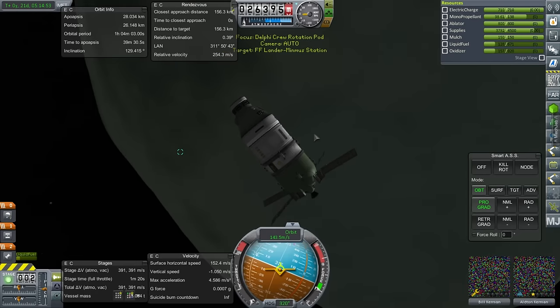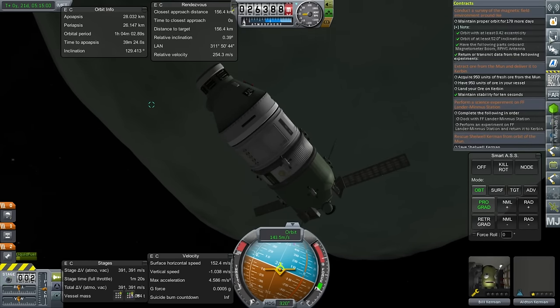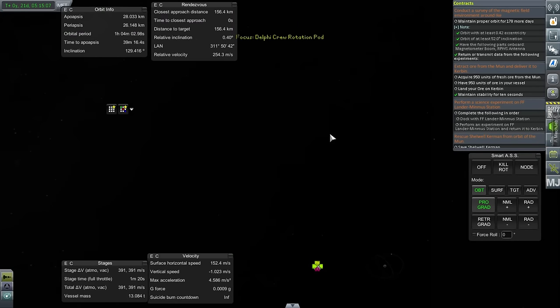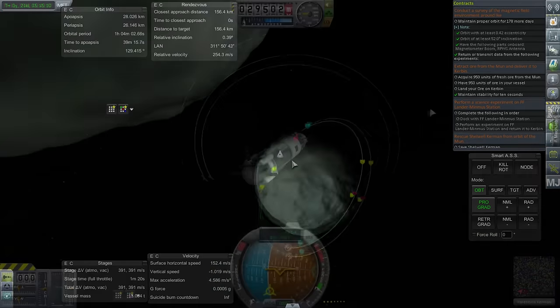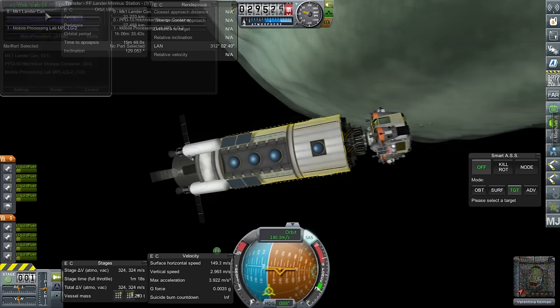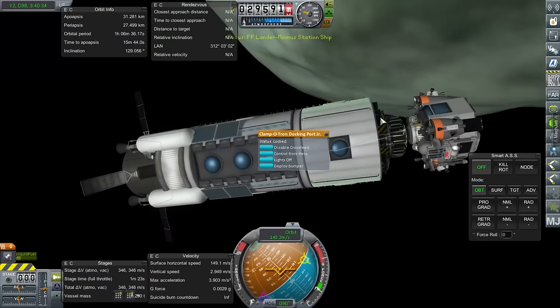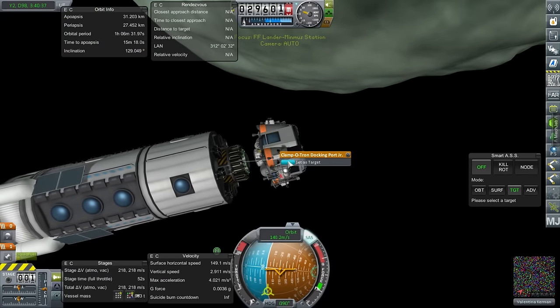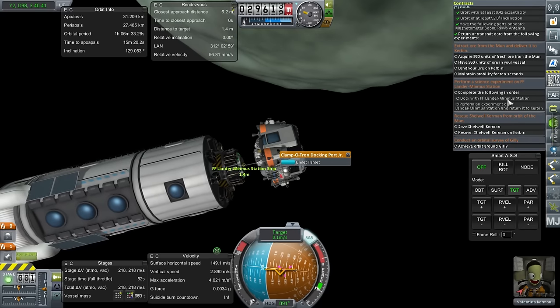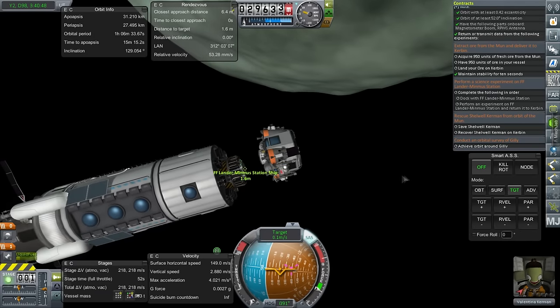Let's board back and return these guys, since they can't dock with the station. We should just build a different Minmus station. The problem is we have a contract to perform a science experiment on the lander Minmus station — we have to dock with it and perform an experiment. So let me take the lander that's currently attached to it, do that contract, and then bring these guys back home. I need to have Valentina head into that pod, undock, redock, and do some science.